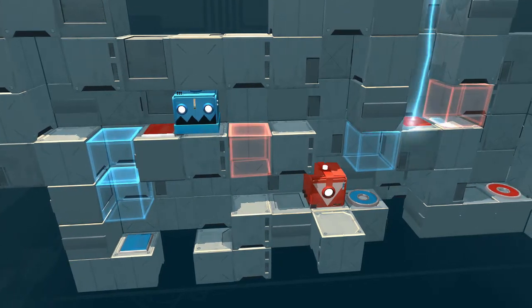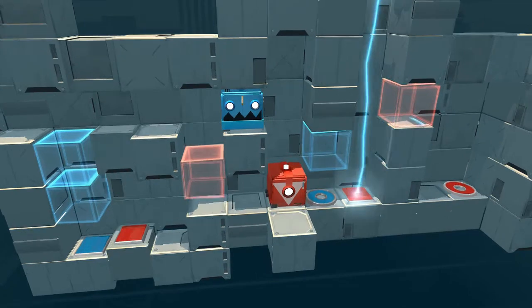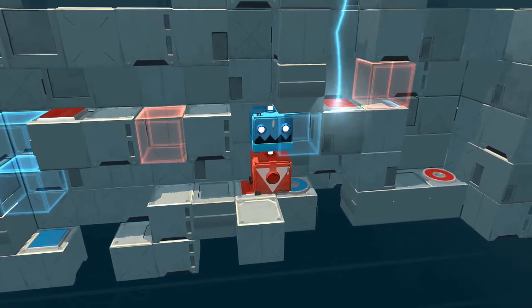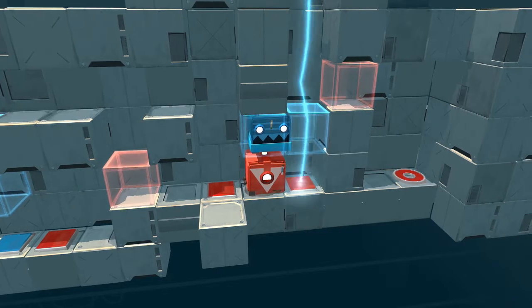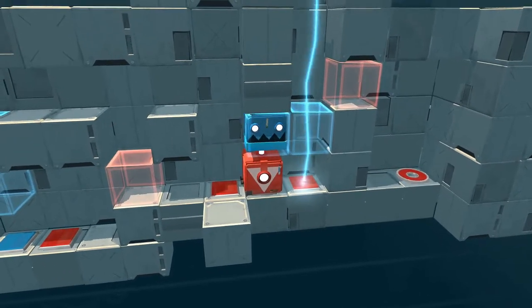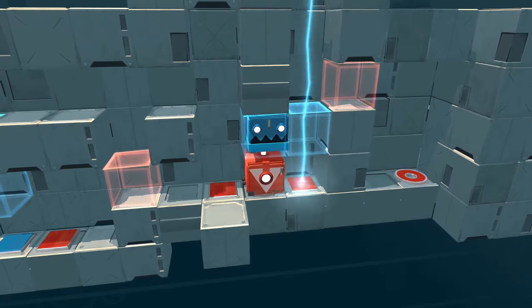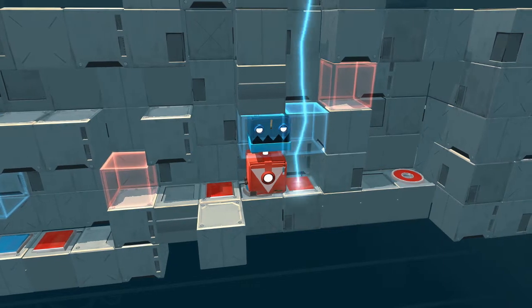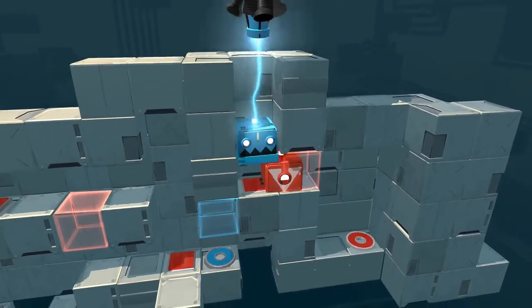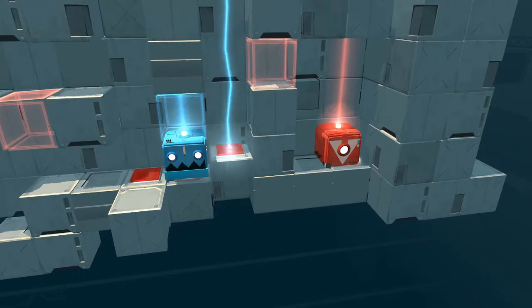Whoa, that got the red blocks up anyway. Now what? I need to get blue on top of red here, I think. Does that actually make a difference? Yeah, I think it does. Maybe I just need to get blue — eventually I'm gonna need to get red up there, just not quite sure how to pull that off. I guess like this. Red can drop down, blue can go over there, red goes there, and I'm done.